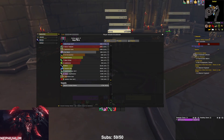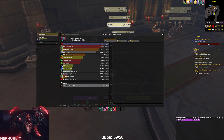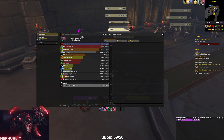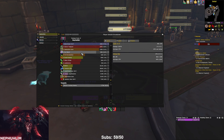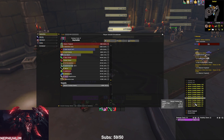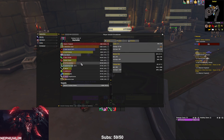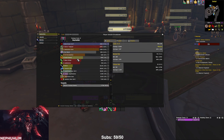Looking at the damage breakdown: Sinful Brand was up on two targets for about 10 seconds but mostly on one target, and it ended up being our top damage ability — 100% uptime. Glaive Tempest second, Immolation Aura third, Eye Beam fourth. We had two more Eye Beams in the Cycle of Hatred build than in the First Blood build — three Eye Beams versus five — and those did basically double the damage.